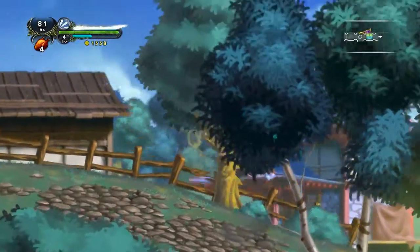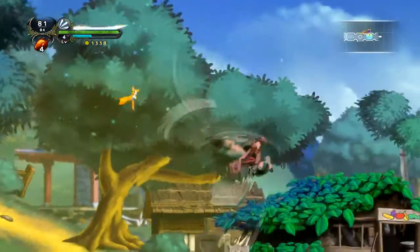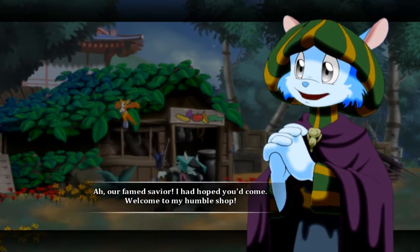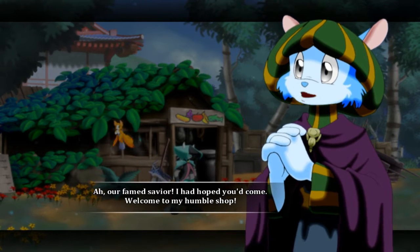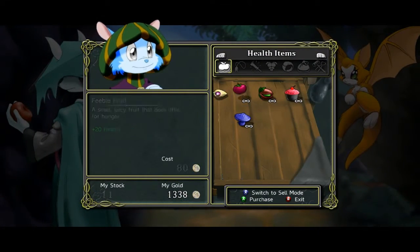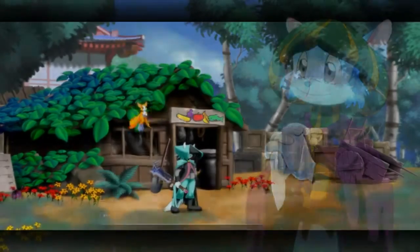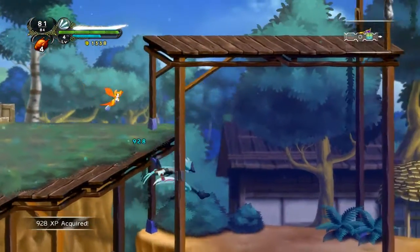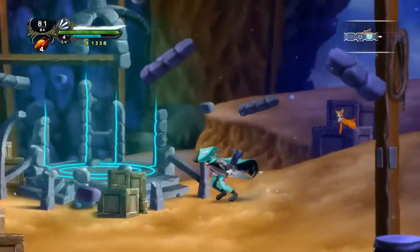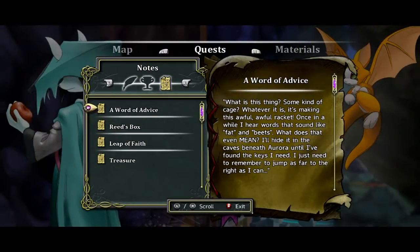There's another chest in here — maybe it's a key, and that's precisely what we need. There's the shop — he seems Arabian. 'Welcome to my humble shop.' He has no keys, though. Somewhere in here there should be a key or a chest, and I hope it's a key instead of a chest.